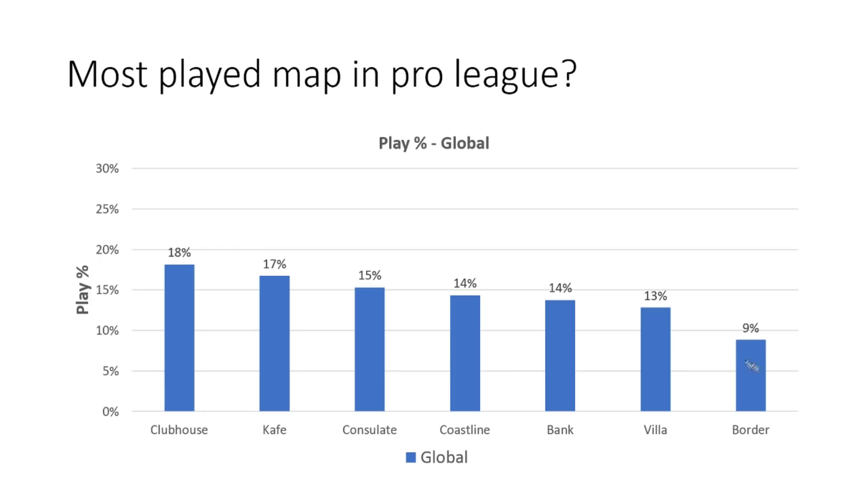It kinda surprises me a bit that Border is that far down, because I quite like the map, but I suppose it suffers from the same fate that Oregon did — playing on Border is getting kinda stale. All in all though, it seems like the map pool is quite balanced at the moment, especially if you look at the four maps in the middle.